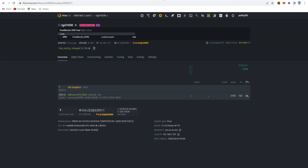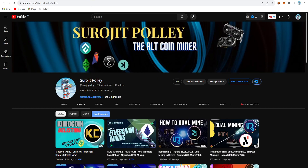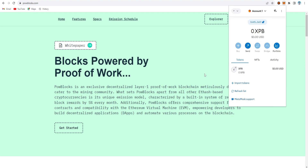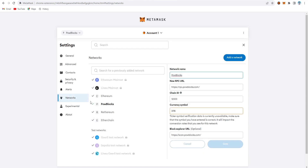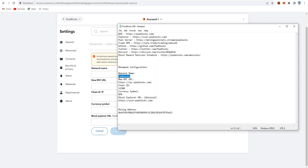Here is my HiveOS account. First, I set up my flight sheet and wallet. To create a wallet address on MetaMask, just click on the MetaMask site — similar to Etherchain setup. Click MetaMask, get the pop-up, approve the site. Then switch from Ethereum to XPB, or add it as a custom network: go to Settings, then Networks, then Add Network, then Add Network Manually. Fill in all the details — the network name is 'POW Blocks.'